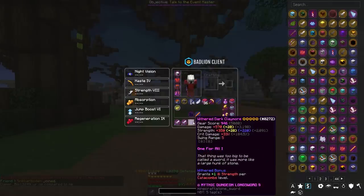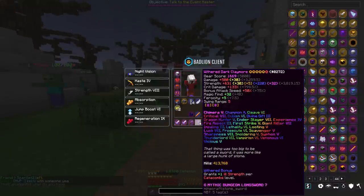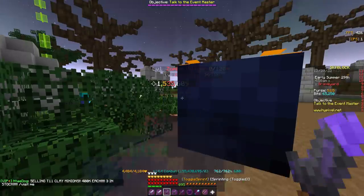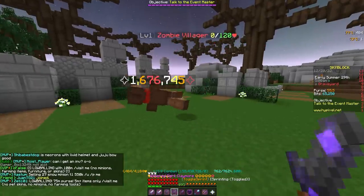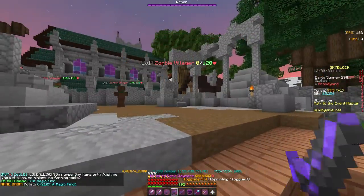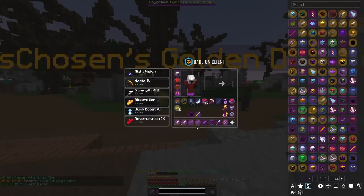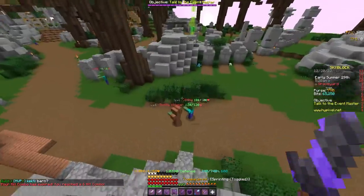It's fair for the price of the dark claymore. Now we'll compare the 450 million coin dark claymore to a hypermaxed Chimera 5 dark claymore with all maxed enchants. The one for all one does 1.5 million damage and the hypermaxed one does 1.6 million damage — over a 100,000 damage increase. And the second one is only 2.8 billion coins more expensive, which is, like, not a big difference, to be honest.